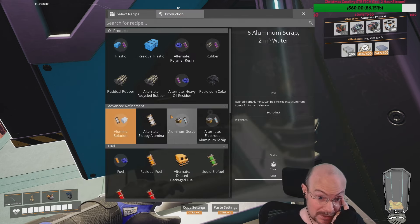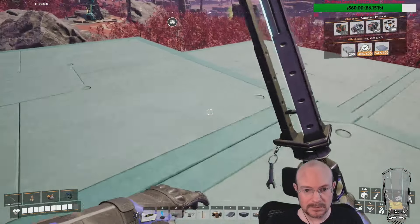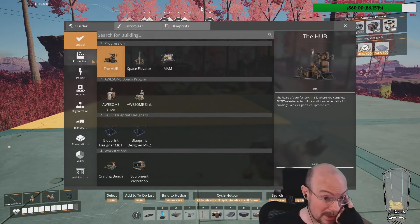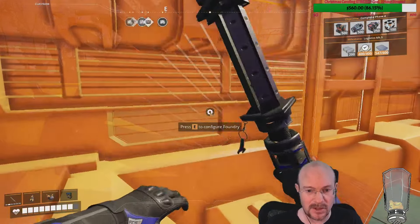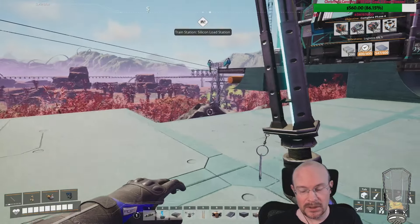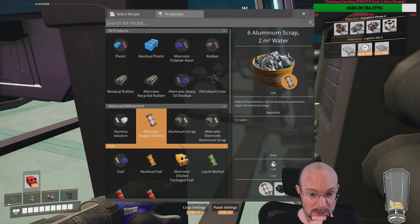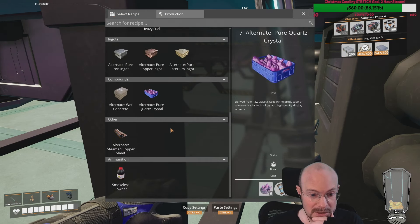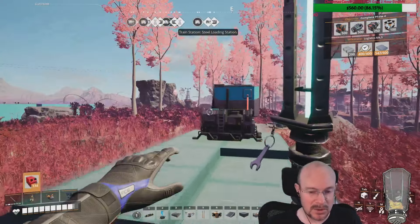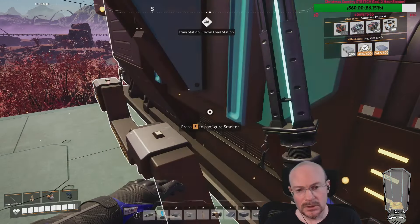The problem is though, if I do the sloppy aluminum, my way of smelting the aluminum — I only have one smelting right now. I don't think there's any foundry for smelting aluminum, is there? There is, but it requires silica. Is there not a different recipe for aluminum — like a pure aluminum or anything like that? I feel like maybe I'm still missing some part of this because I thought there was a recipe that didn't require silica.